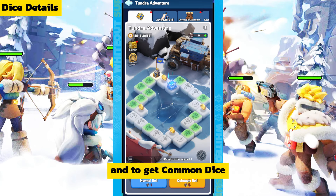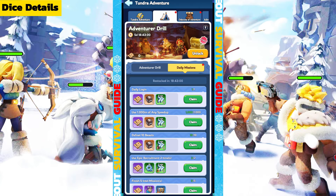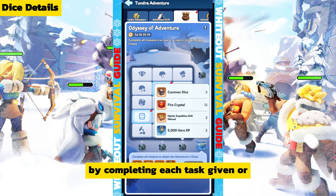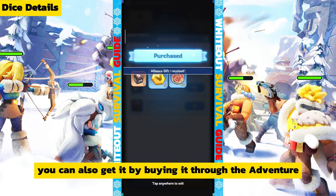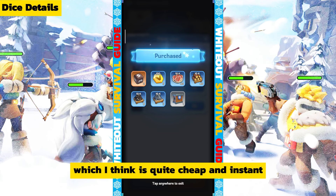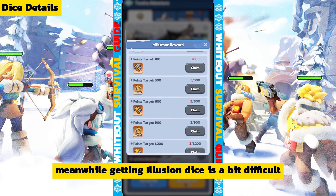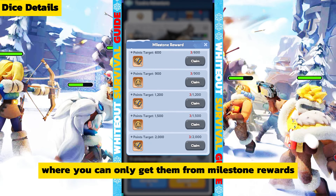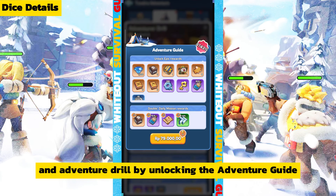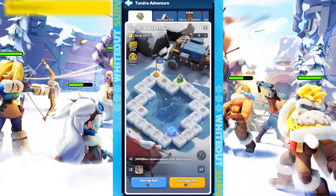To get common dice, you can get them for free from Adventure Drill by doing daily missions, from chests, and from Odyssey of Adventure by completing tasks, or you can buy them through the adventure resource pack, which is quite cheap and instant. Getting illusion dice is more difficult — you can only get them from milestone rewards, event tiles, and Adventure Drill by unlocking the adventure guide.